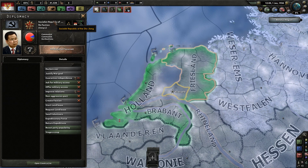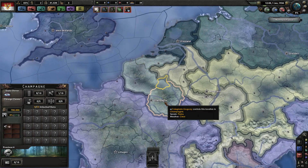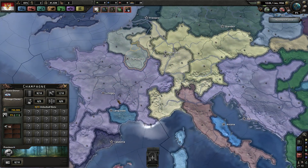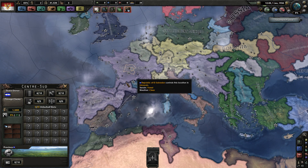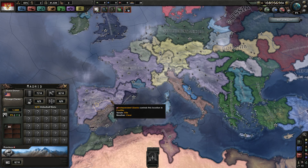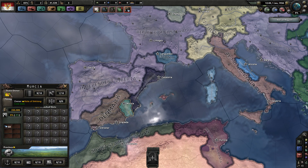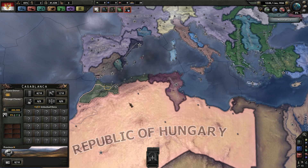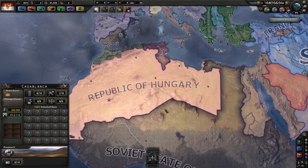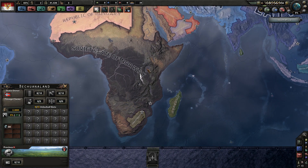We've got the Socialist Republic of Zhuzhang. We have a nation called Uruguay. We've got a Republic of Salvador and Independent Liberia owning France - Independent Liberia actually kind of makes sense. Iberia, Denmark. We've got a little bit of Xinjiang, the Guatemala corporate state, the Soviet State of Yunnan in Hungary, a little bit of Albania, and the Soviet State of Norway having most of Africa.